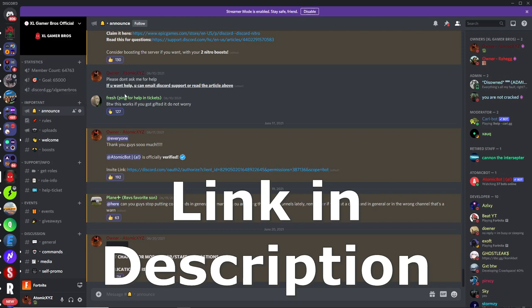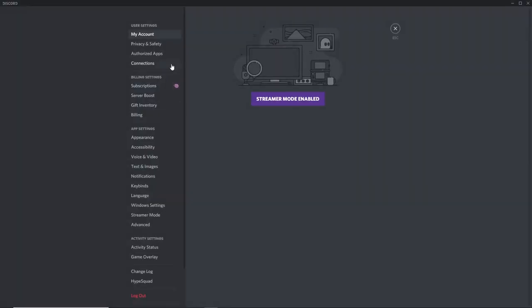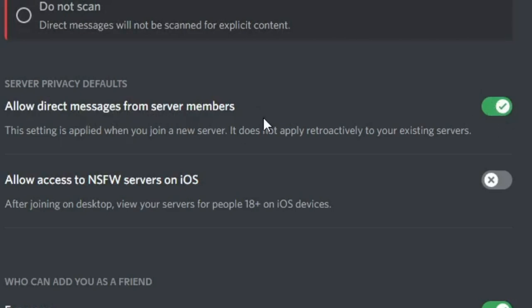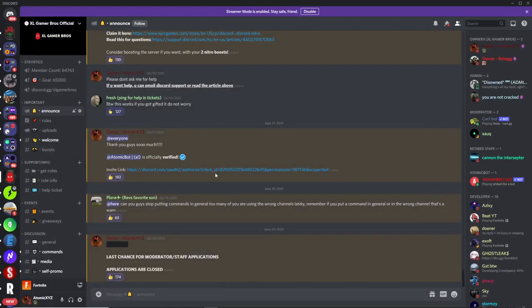I also have a link in the description if you just want to click on that. So once you're in the server, the next step is to go down to your settings — this will also work on mobile — then go to your privacy area and make sure that direct messages from server members is ticked to green, otherwise this will not work.